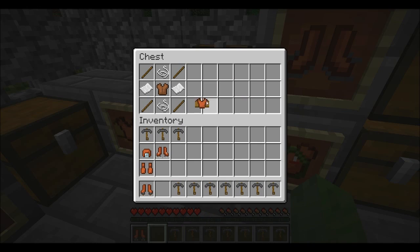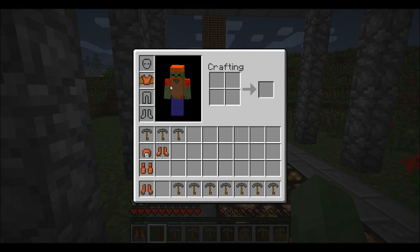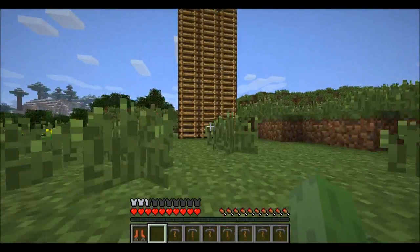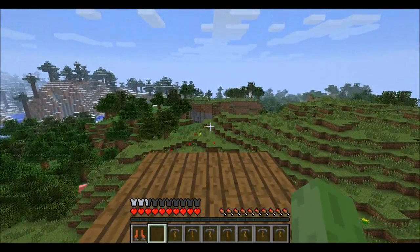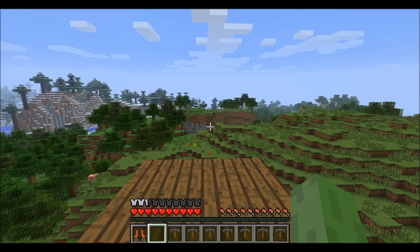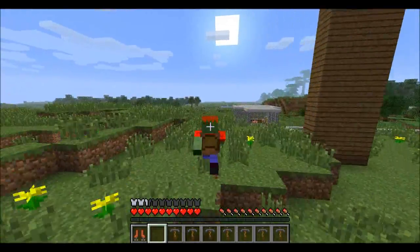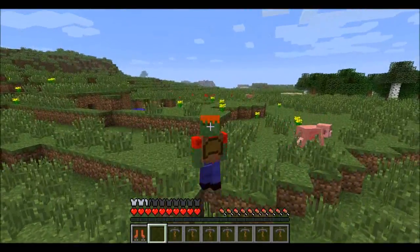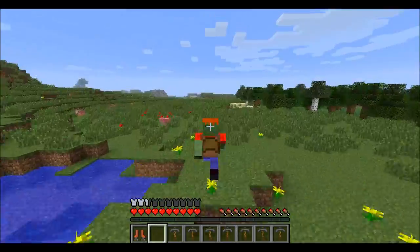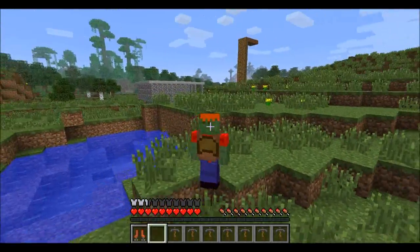The next thing I'm going to show you is a glider — this is very, very fun. You can build it with two pieces of paper, two string, sticks, and a leather tunic. Basically what you can do is hold F and you will just glide along. You can also jump and use it on the ground, which will get you places really fast. It's much faster than sprinting and gets you places a lot faster.